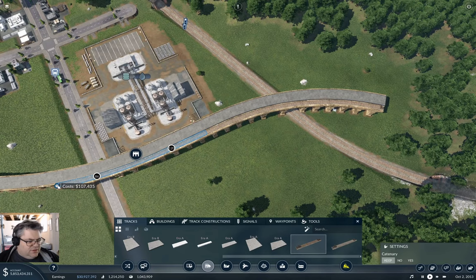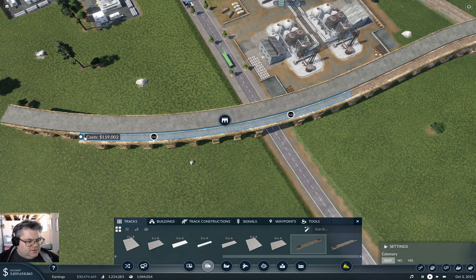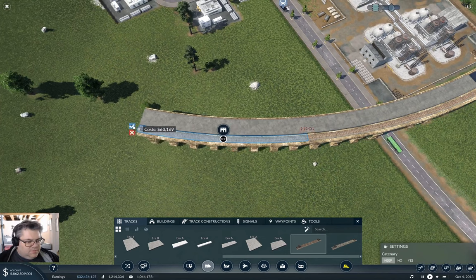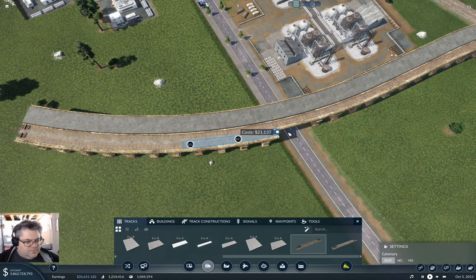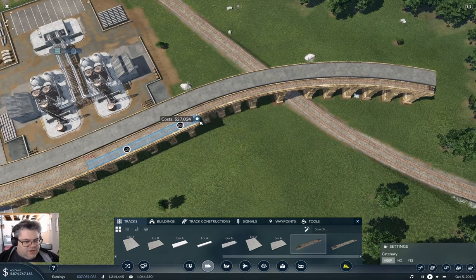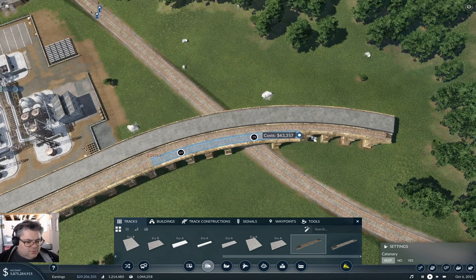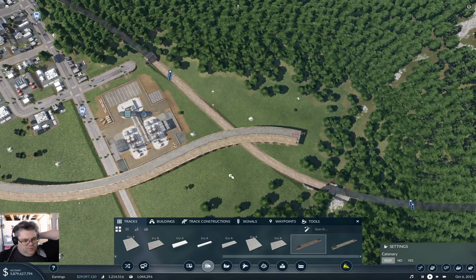Just build it, and then turn it into a station. And then we're going to need a second track here, which we'll need to run alongside. Only need the one platform, though.